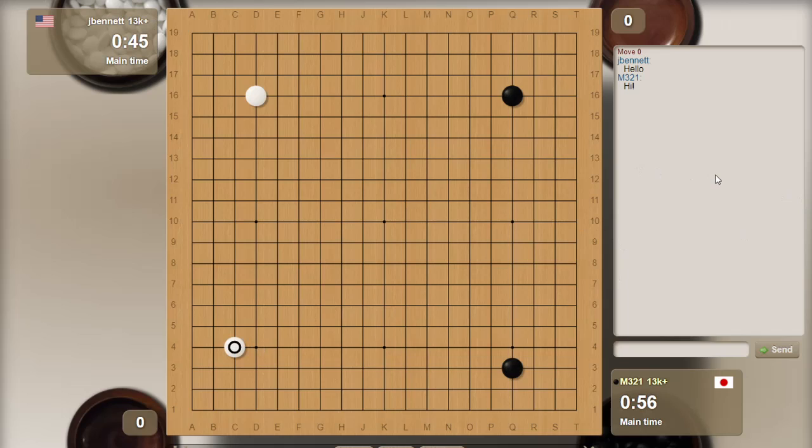I'm going to play a 3-4 and a 4-4. He's going for the Chinese. I'm going to just enclose and give black another move here to see what black does. That solidifies the formation on this side. Okay, that's very ambitious, grabbing a lot of space like that.